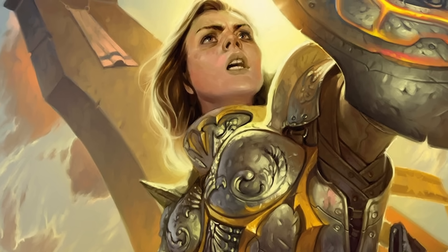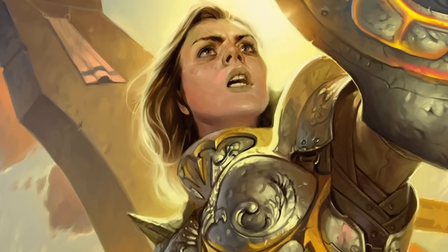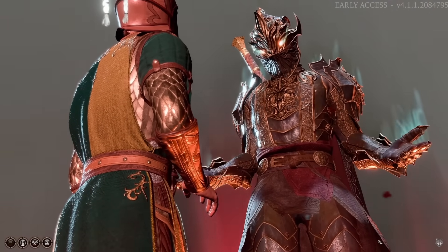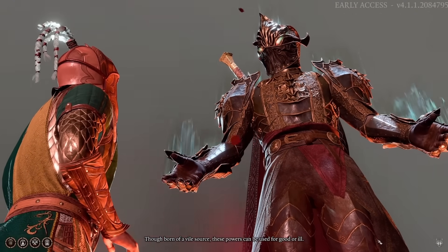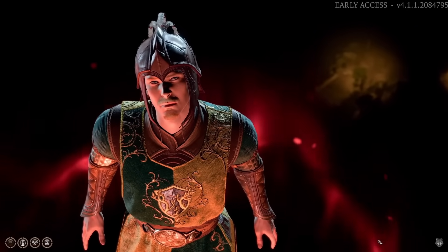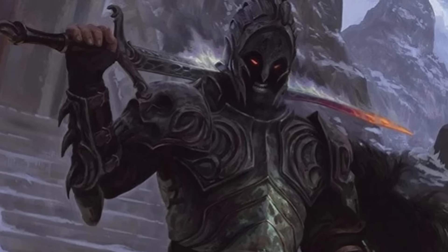Devotion Paladins swear an oath to always act with honor and virtue and to protect the weak. In BG3, if you're a Devotion Paladin and you kill a non-hostile NPC, you'll break your oath and lose access to your oath-specific powers, though there is a way to get them back. When that opportunity presents itself, you'll also be offered the chance to become an Oathbreaker Paladin — a subclass you actually have to unlock by breaking your oath. Devotion Paladins are your knights in shining armor, while Oathbreaker Paladins get some really cool darker necrotic spells and can even animate the dead at later levels.